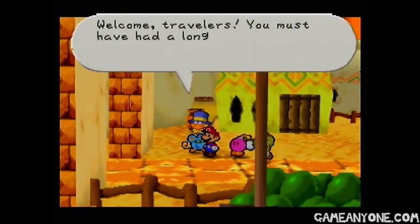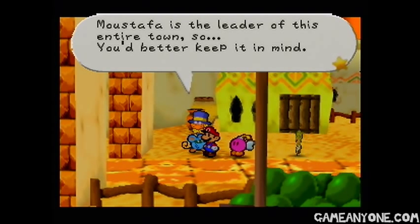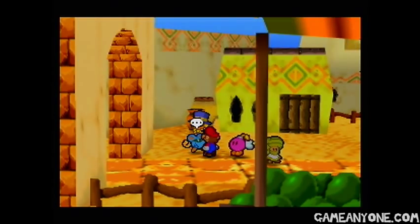There's a Nomad Mouse here. Welcome, travelers. You must have had a long, hot journey getting here. Welcome to Dry Dry Outpost. Mustafa is the leader of this entire town, so you'd better keep it in mind — although you probably won't ever see him.